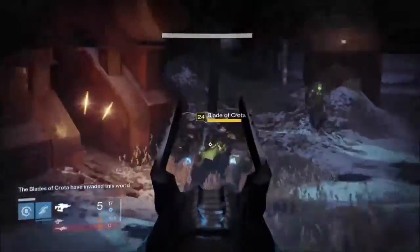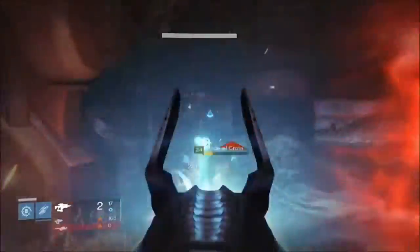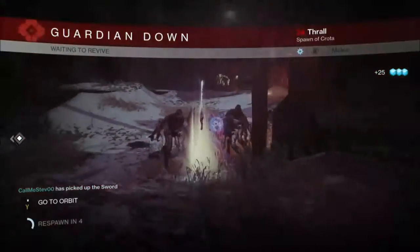Once you're there just kill the Blade of Crota as fast as possible. If he doesn't drop the Husk, just go back to orbit and restart the mission and keep doing this until you get this awesome gun.